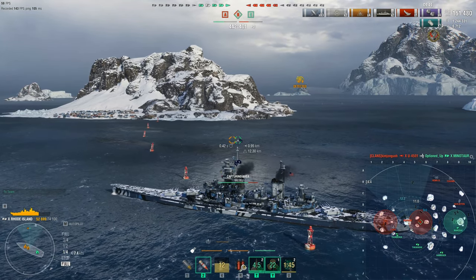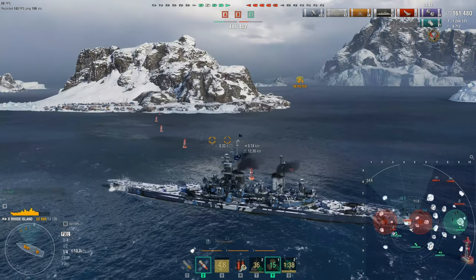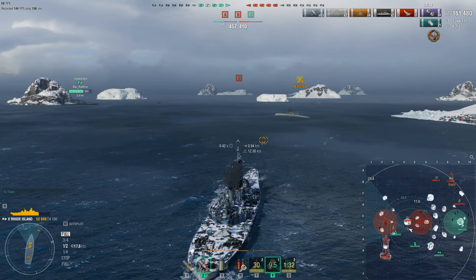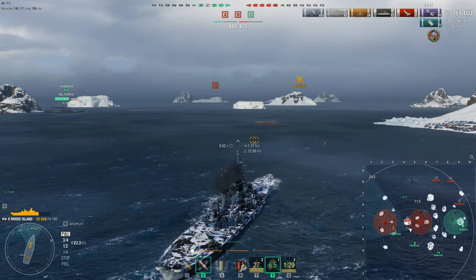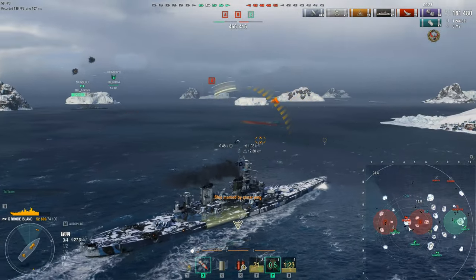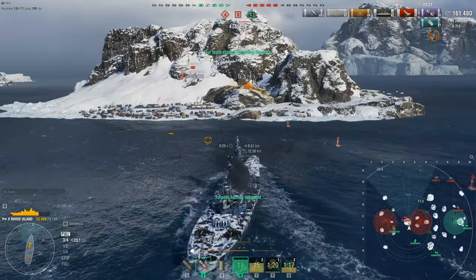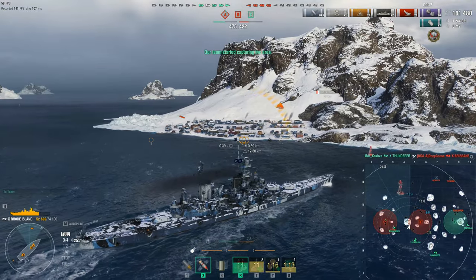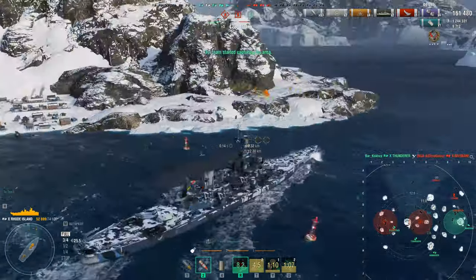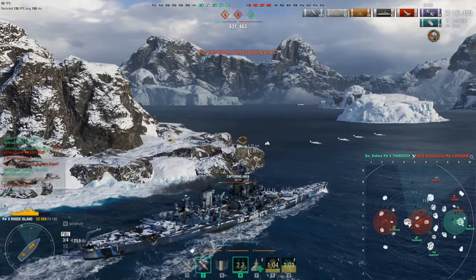Ships are back to being even. The Handover — a Takahashi — and the Thunderer of all ships is pushing up to get into the A cap to deal with the U4501. The U4501 is a tricky sub: she's fast but her torpedoes hit fairly light and she only has homing torpedoes, not the straight-fire torpedoes that can do heavy damage in one salvo. The Thunderer drops ASW on her but it looks like it did not connect. The Thunderer does take out the Brisbane, freeing up the B cap for the friendly team.